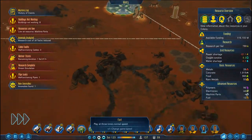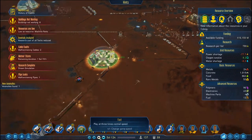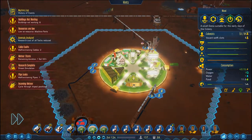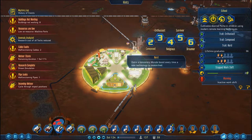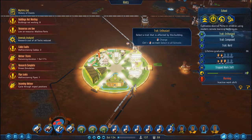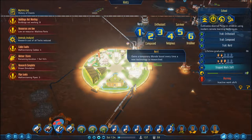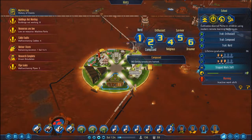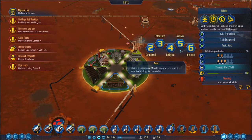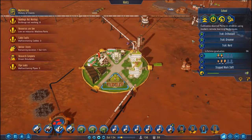Let's slow down a little. What have we got? Let's go to the school — we need to have a look here. It said we could change a trait. We're going to go with Composed, because Enthusiast is where you get extra output — increased performance boost when at high morale. Composed is where people are a little bit more resilient to sanity loss. Nerd gives extra morale every time research is done. So it's Composed I'm going to drop out of. They're all good, but I think that's the one we're going to go for.